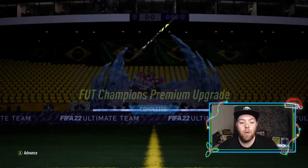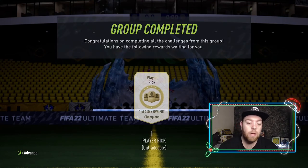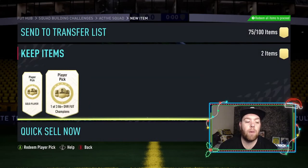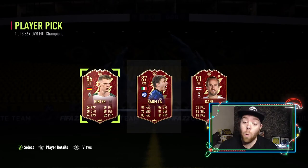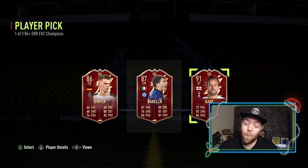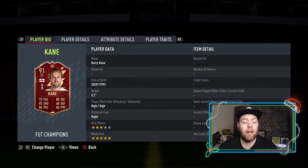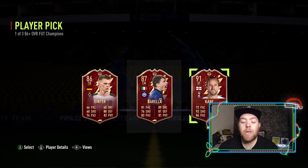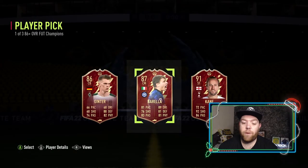I'm getting an 86-plus red pick now. I'm saving anything 84 and above because they could be good for SPCs. The first FUT Champions premium upgrade — last year I got Joshua Kimmich, this year I got... wow. I am very, very torn because Harry Kane is great fodder but Barella could be quite useful.